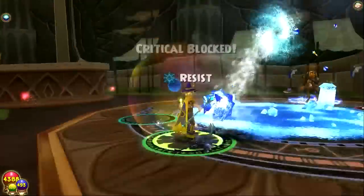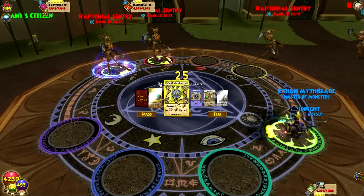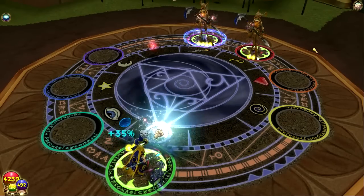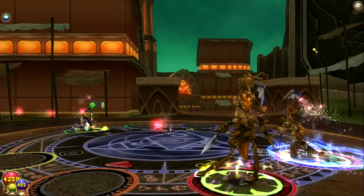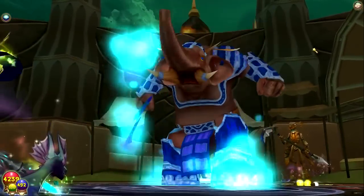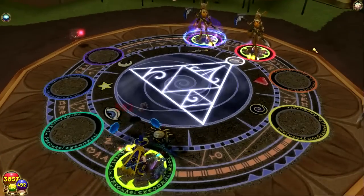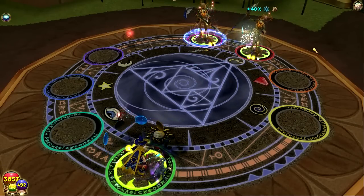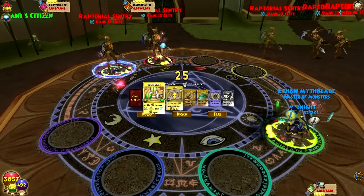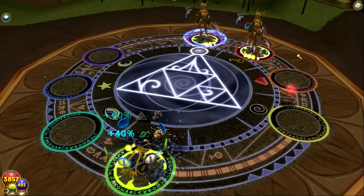The new gear from Aphrodite — one of the pieces gives 20-some resists to all of the spirit schools, which is insane. For jading, that's unreal. If you have a good pet, you can go immune to like anyone for schools. It's actually amazing. That'll definitely be the challenge for some time to come, settling in with this update. Dragonspyre fishing as well — don't forget about that. Just a lot of little things, really. I'm excited. I hope the drops are fluent, basically.